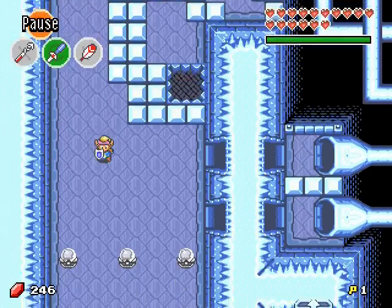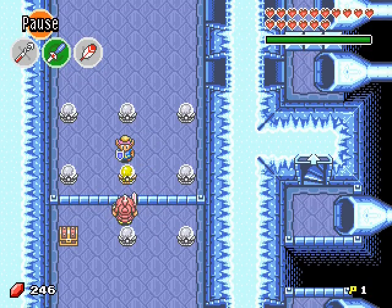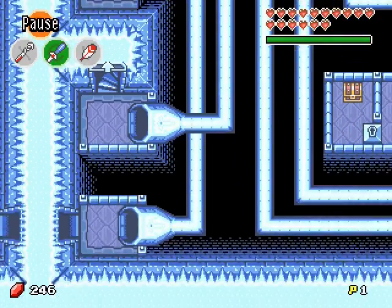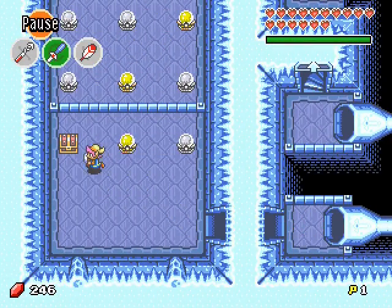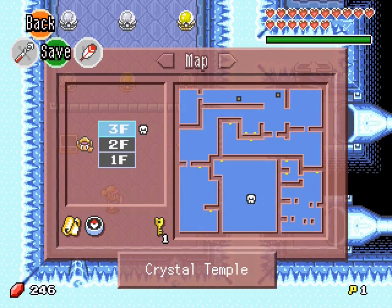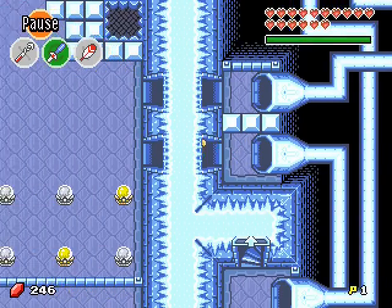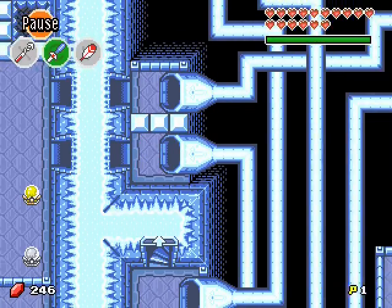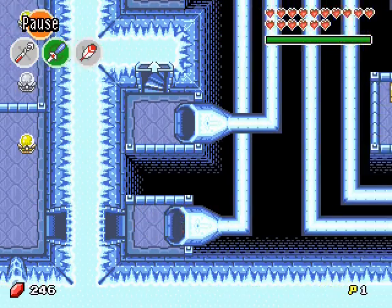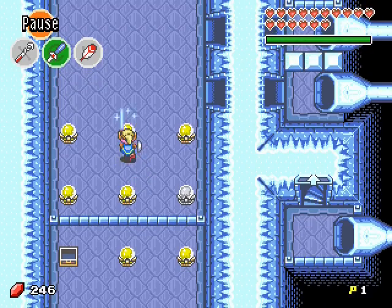Now you have to apply the secret code. So the one is here — first one. Let's kill this guy. Two. Three. Compass! Okay, we have the map and the compass. Three, four, five, six, seven, eight.